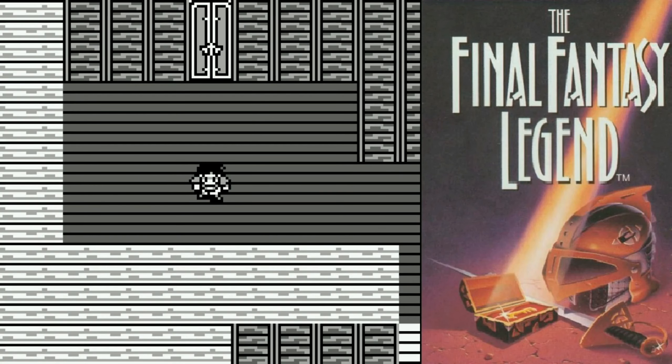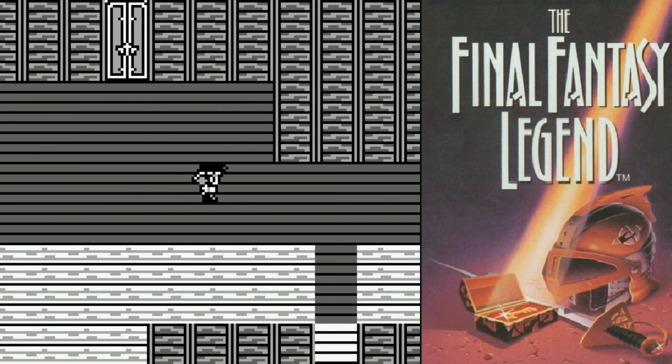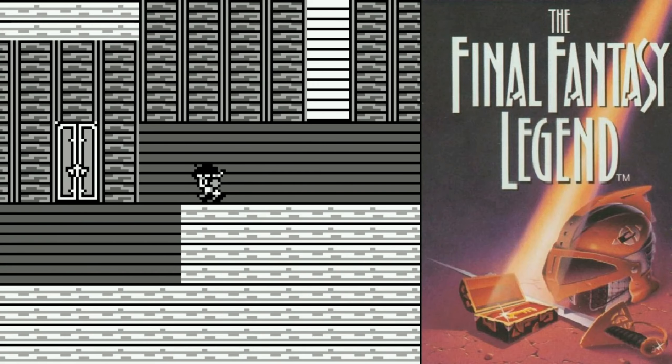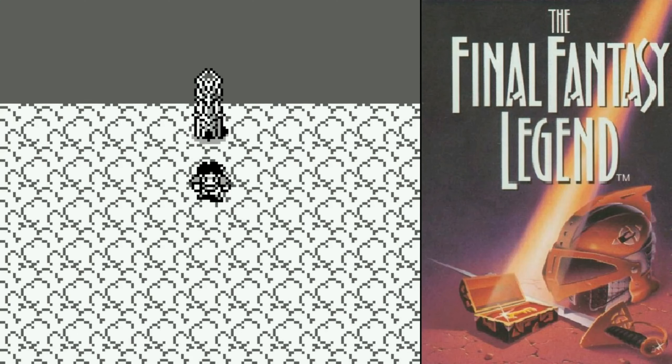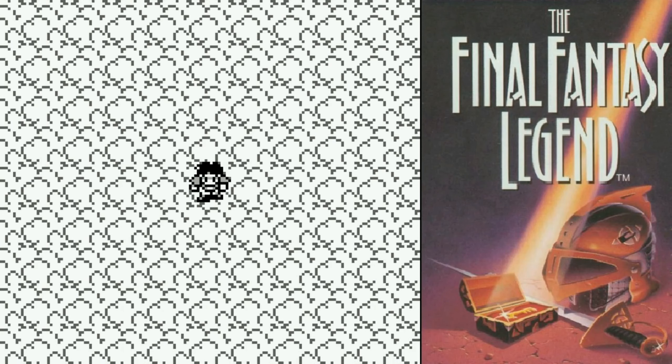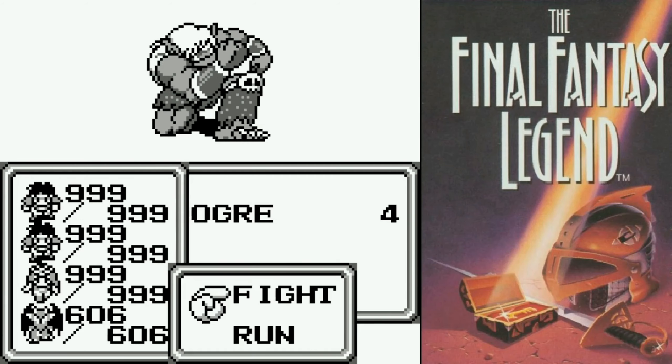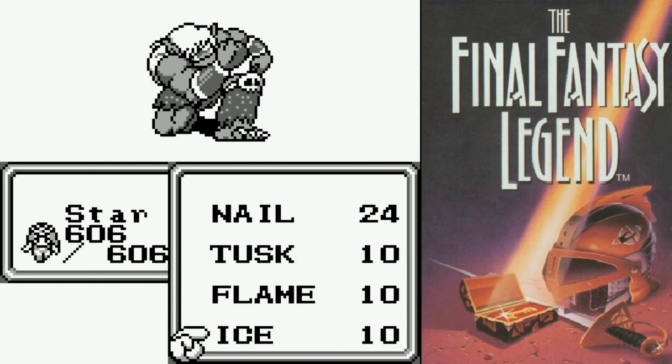One of these things has the ultimate weapon inside of it. Let's see, I think I want to go south first, notably because we are in a side world here. There are still enemies in these side worlds.